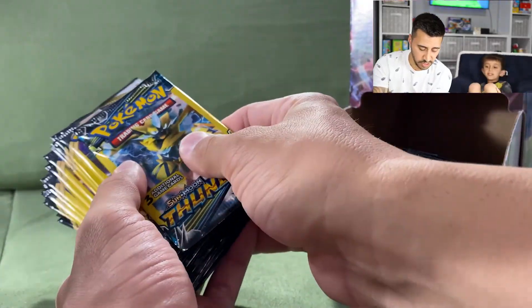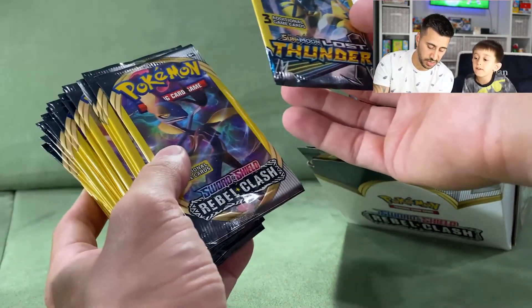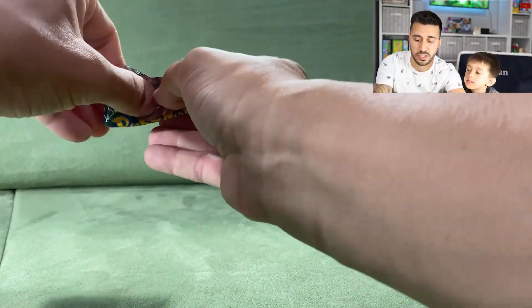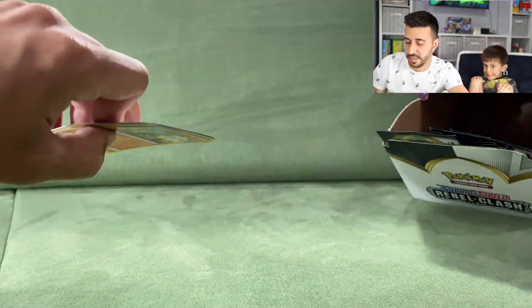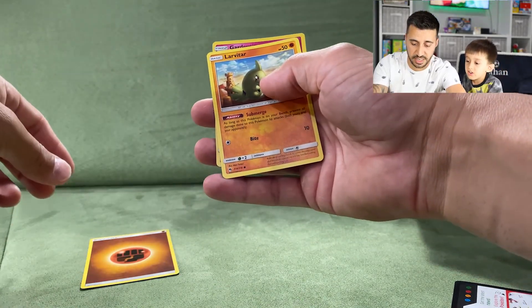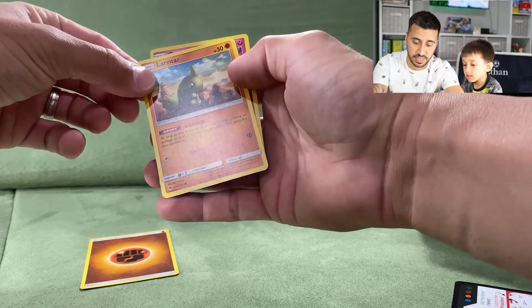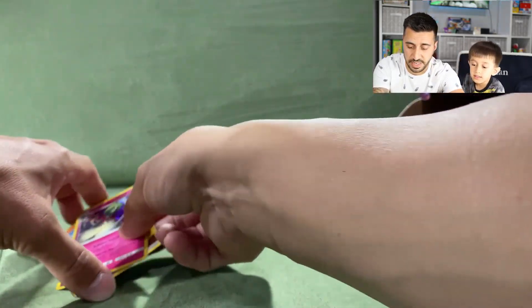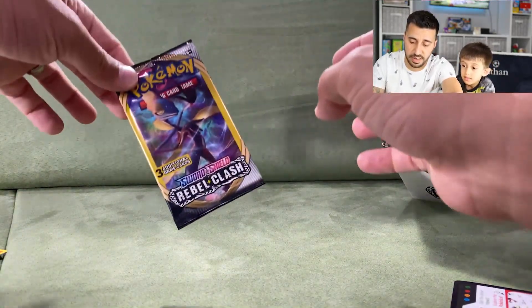For now we're gonna open up these 30 packs pretty quick because there are only three cards in each pack. Ethan starts with the Lost Thunder pack. First pack — we got a fun card, fighting energy, fire energy, a Larvitar, and a Golbat.